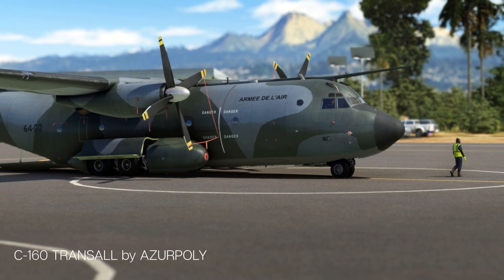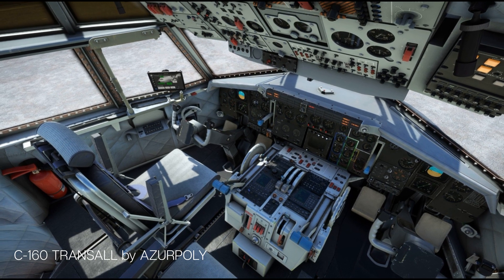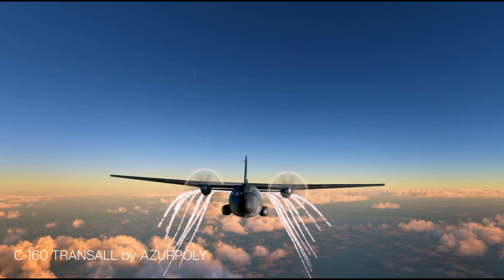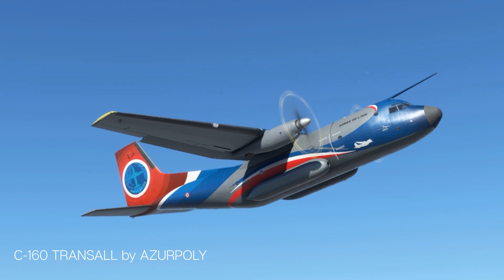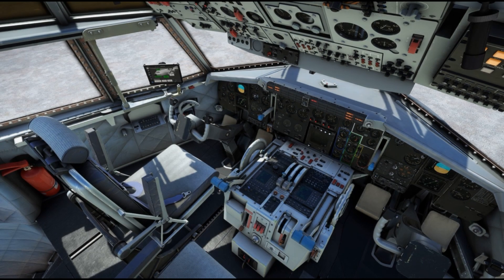They also made a complete flight manual that is available on their website. And this is only just the beginning because they already said there is a lot more coming to the aircraft after release with a lot of updates. We should be able to fly the C160 very soon because they expect it to be released on the marketplace next week for the price of $32.99 or euros. Unlike the brand new A400M that received disappointing reviews on PC, this aircraft should be really good on all levels, and you can count on me to review this iconic plane on the channel.